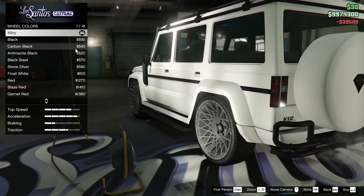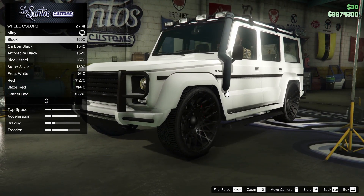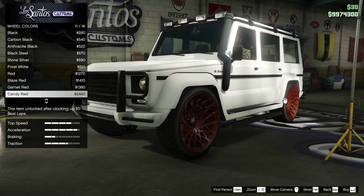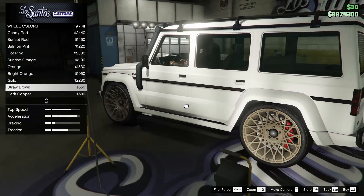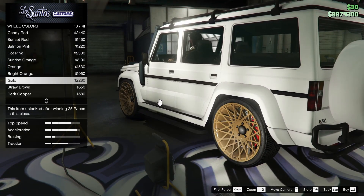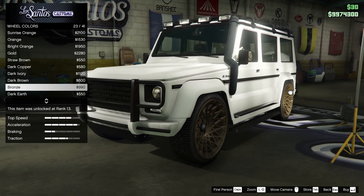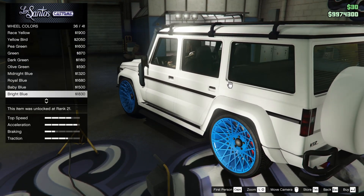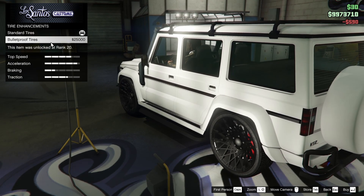Obviously you guys might not agree with that, but I think that they just look so good. And in black too, they also just look really, really good. However, I was almost thinking about going with a different color — maybe even a straw brown, a copper, or a bronze. Bronze kind of looks good too. But I think I am just going to have to go for black because it just is so clean looking.